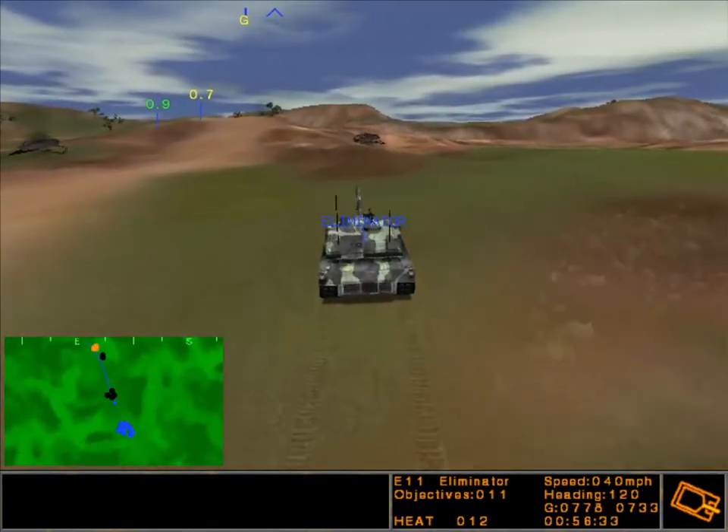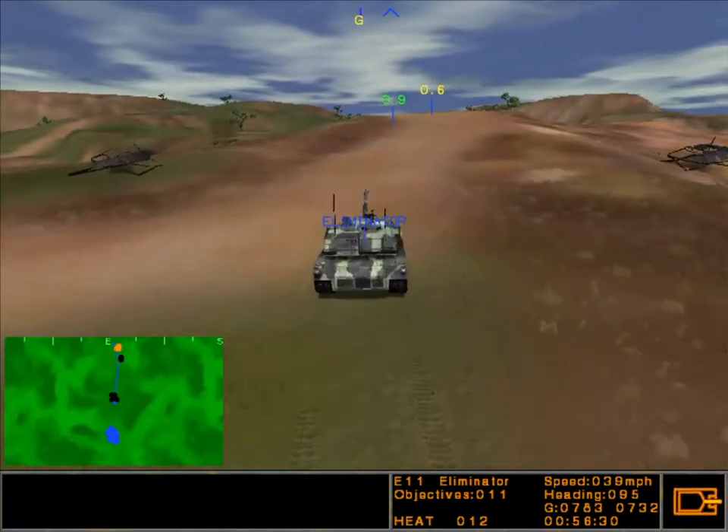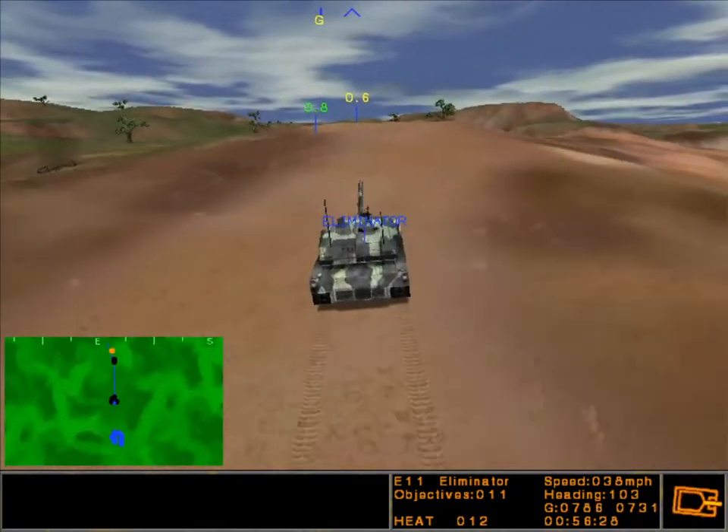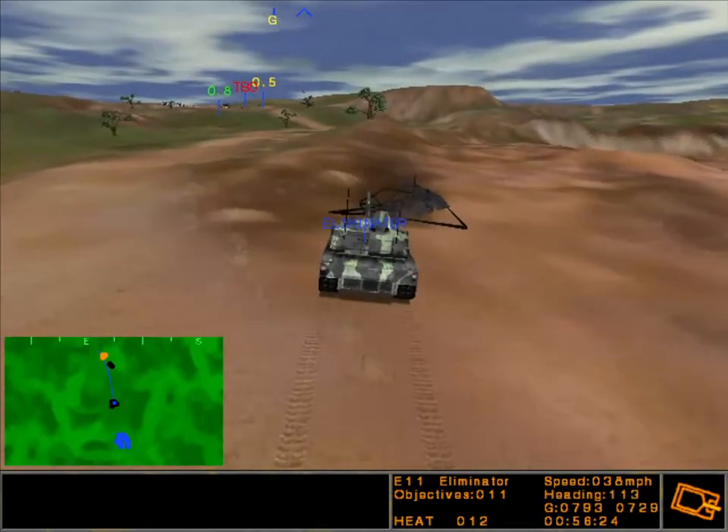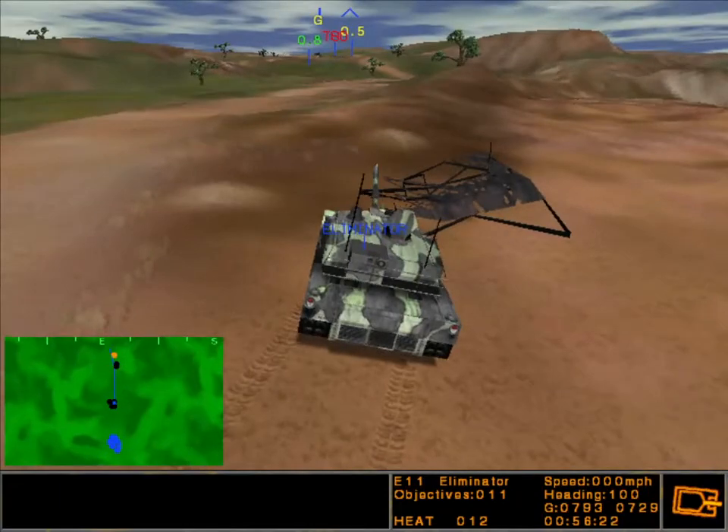We are at waypoint 1 now, and there are a few guard towers. Let's take them out using the coax. From the gunner station, lock onto the target by pressing the Enter key, and press C to fire the coax.